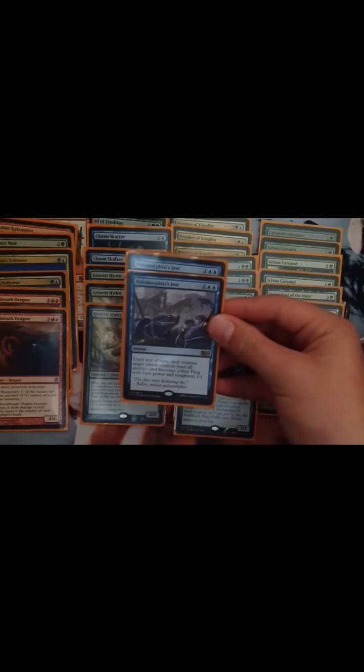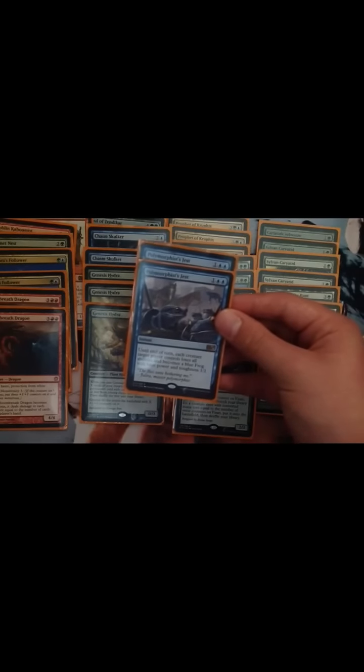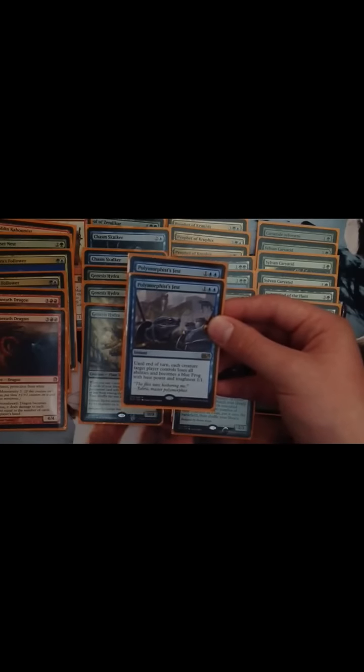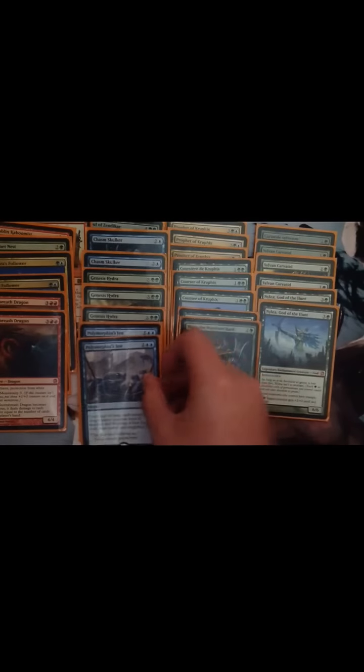I just love Polymorphist's Jest. It turns each creature an opponent controls — it loses all abilities and becomes a blue frog with base power and toughness 1/1. Just amazing. And if you do that alongside a bounce spell like Aetherspouts, which returns each non-land permanent a target opponent controls — it just kills everything. It also goes through indestructible.